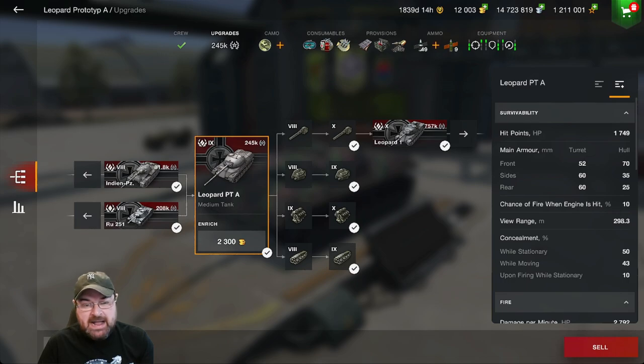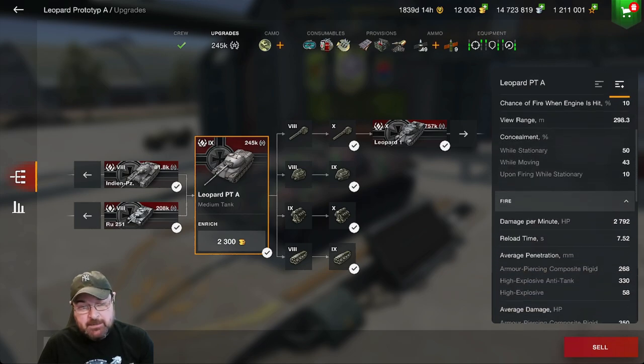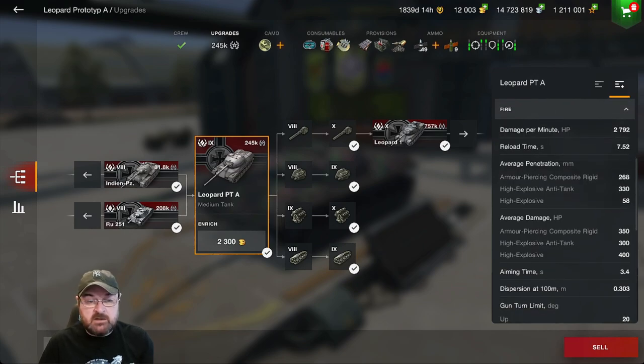View range is not bad — I've got optics on this, increasing it to almost 300 meters. Camouflage is not bad: 50% stationary, 43% moving, but only 10% when firing. The DPM on this thing is beautiful — 2,792. Reload time is 7.52 seconds. These are nice parameters.